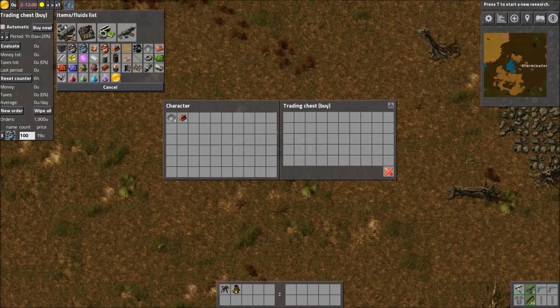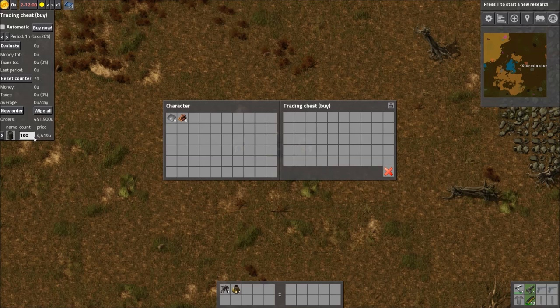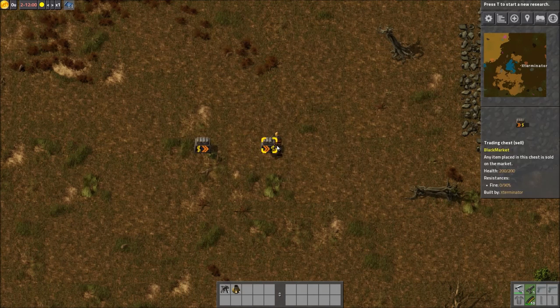Since we have no credits, let me set up a practical example. Say we need oil — I'd set up a buy order for crude oil: 441,900,000 credits worth, not counting taxes. I'd want this to happen every 24 hours. The sell chest works very similarly, except there are no orders — you actually need to put the items you want to sell into it, and then evaluate it.